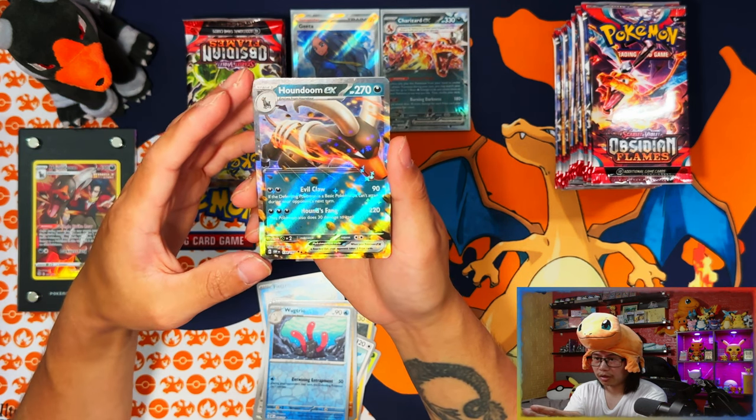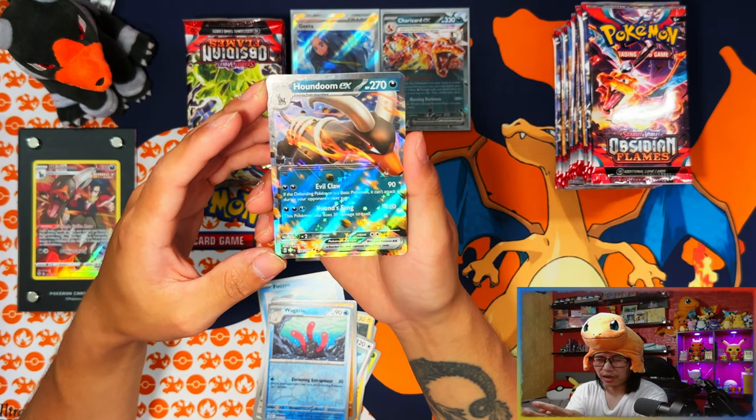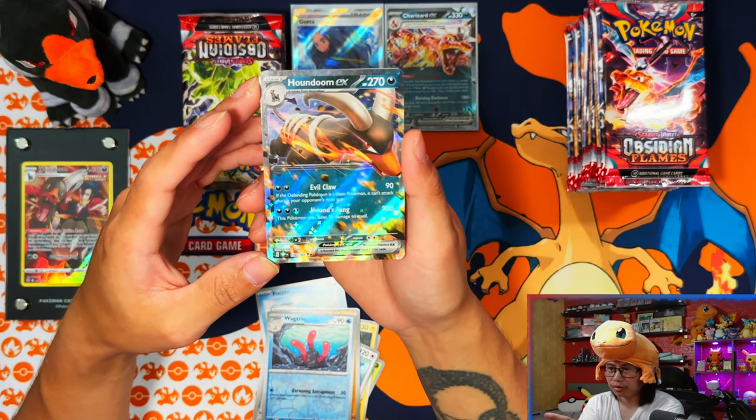I feel like if I can pull more of these in good condition I'm going to grade them. I'll send off the Houndoom - even the Houndoom ex if I can pull another one. These ones I have are going into the binder, but if I can pull decent copies that are at least a 9 or 10 quality, I think I'm going to send them off to ACE Grading.